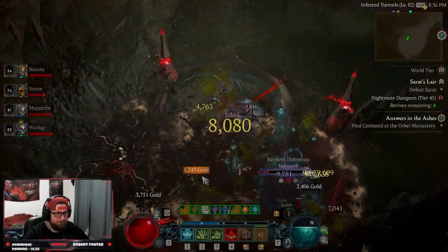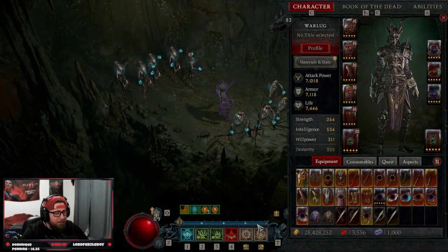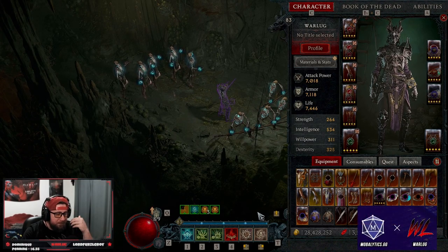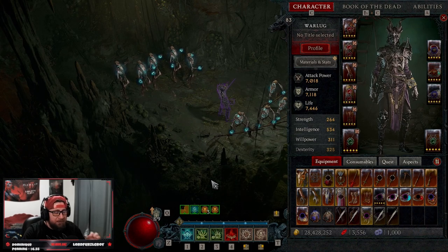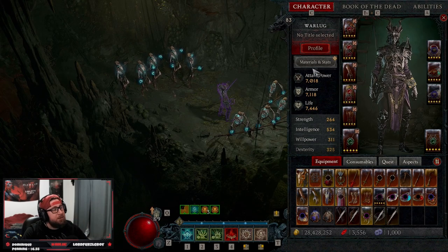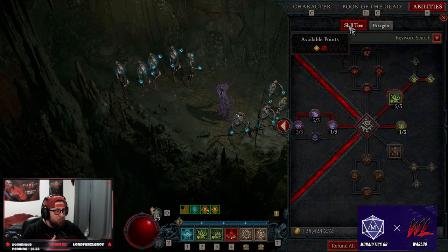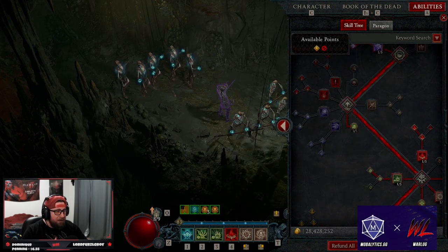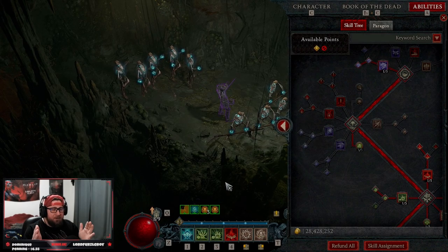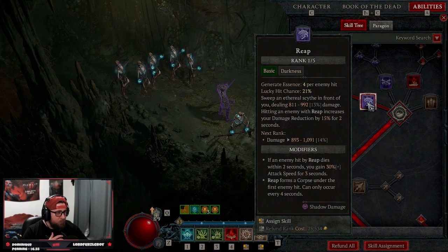Today we're going to go over everything you need for the build — the skills, the gear, as well as the paragon. Big shout out to my community and Amiro for helping me with this build. It's a lot of fun and a very different playstyle than what I'm used to, but I'm thoroughly enjoying it. We are all minions — we have no core skill at all. We're playing a pure support build for our minions to do all the damage.